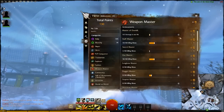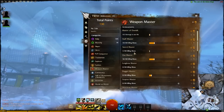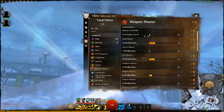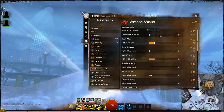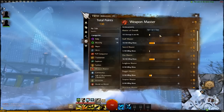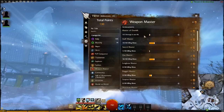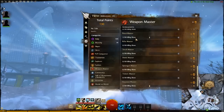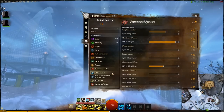The Weapon Master category is mostly about killing blows with different kinds of weapons — axes, swords, daggers, and so on. There's also a maximum damage in one hit achievement, though I have no idea how they'll scale that across tiers — maybe the first tier is a thousand damage in one hit and the seventh tier is a billion, which seems odd. But aside from that, it's basically just kill stuff with weapons.